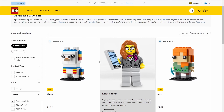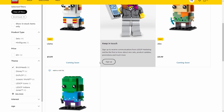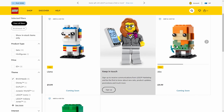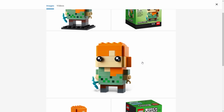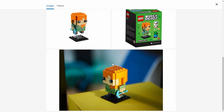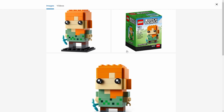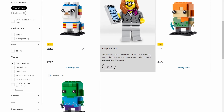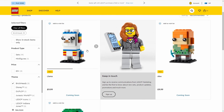First off, let's talk Brickheads. We've got three new Brickheads coming, all Minecraft-based: there's Llama, Zombie, and Alex. Let's take a quick look. Here are the Brickheads - Llama, Alex, and Zombie. I'm only going to pick one of these to look at. It looks pretty awesome with some nice little detailing using the Minecraft plates. That same comment applies to all three of these - they look good, they're $9.99, good price.